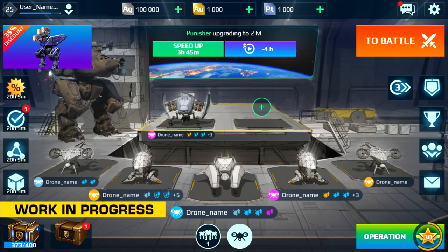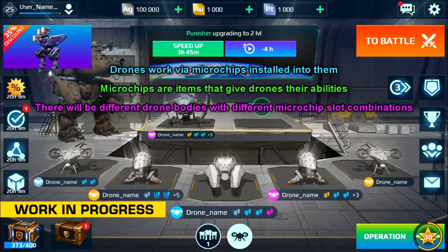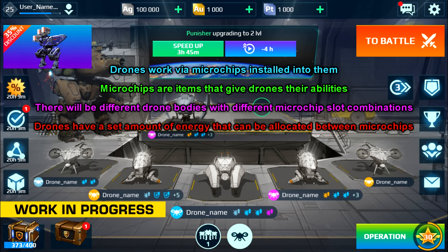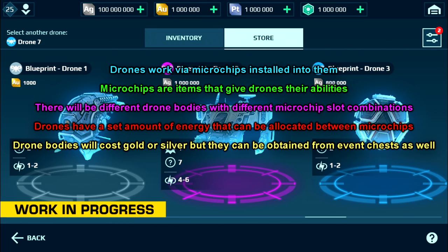Drones themselves can't do much other than hovering around, because they work via microchips installed into them. Microchips define what a drone can do in the battlefield. There are different types of drone bodies with different numbers of microchip slots, and each drone has a set amount of energy that can be allocated between microchips. Due to this energy limit, it won't be possible to equip only the best microchips to one drone, because better microchips consume more energy. Drone bodies will cost silver and gold, but they can also be obtained from event chests.